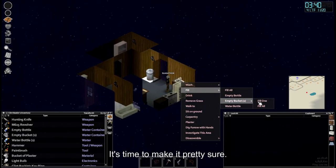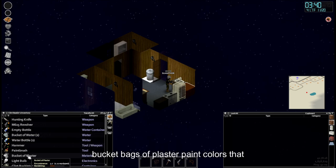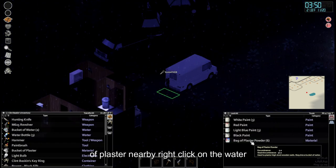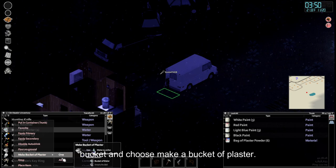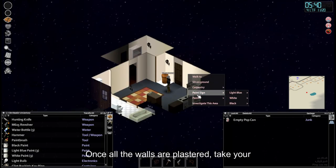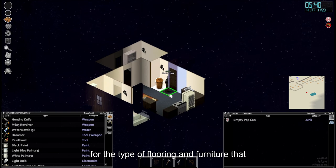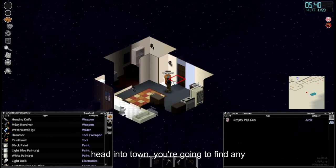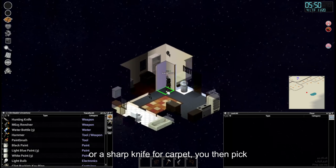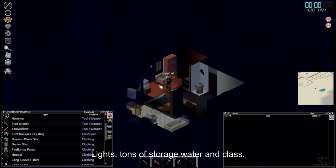Now that you have power and water in your base, it's time to make it pretty. Sure, crates hold a bunch of items, but who wants to live in a warehouse? Head to your hardware store and grab yourself a bucket, bags of plaster, paint colors that you like, and a paintbrush. Fill the buckets with water, and with a bag of plaster nearby, right click on the water bucket and choose make a bucket of plaster. You can plaster 10 walls per bucket on the south and east facing sides. Once all the walls are plastered, take your chosen color and paint — again in 10-wall increments. For flooring and furniture you like, make sure you have wooden floors placed down and then head into town. Find any kind of floors you like — use a crowbar for tile or a sharp knife for carpet — and pick it up like any other object. And with that, you now have a super nice looking place with lots of lights, tons of storage, water, and glass.